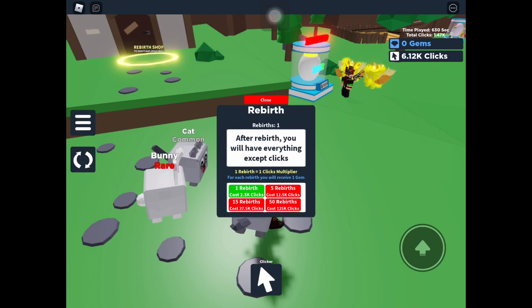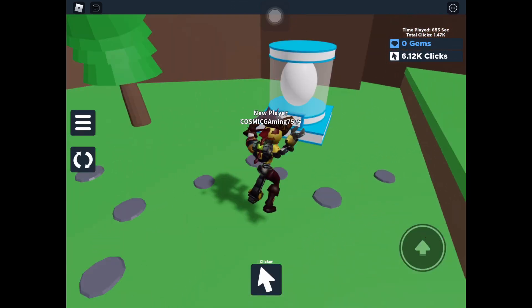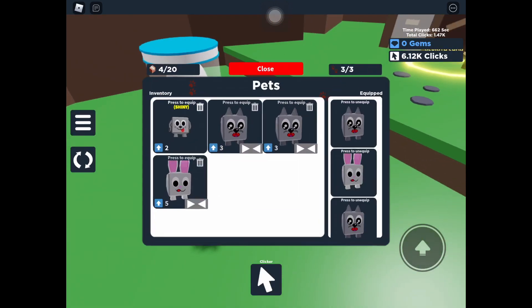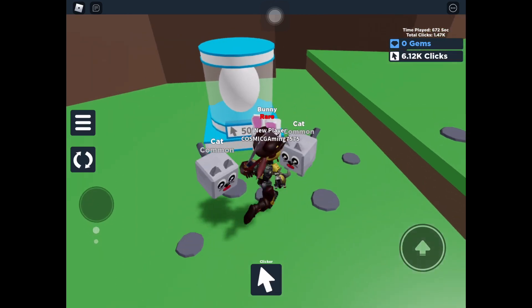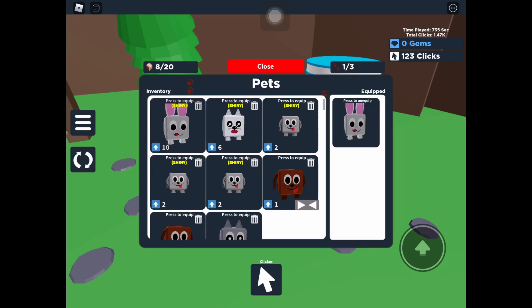I didn't rebirth yet because I'm just focusing on my pets right now. I'm gonna get OP with my pets and then rebirth like crazy — that's the strategy. So let me show you what pets I have. I made a dog into a shiny — they cannot be evolved beyond shiny. I also opened more eggs: I can make a shiny of this mouse, which gives 10, and the kitty gives 6. That's cool!